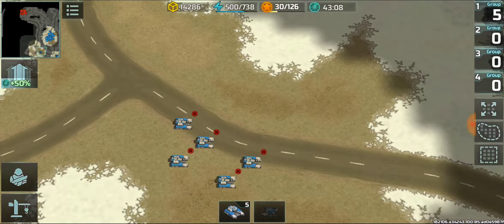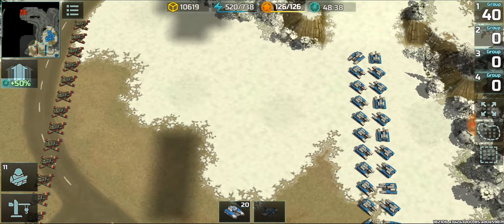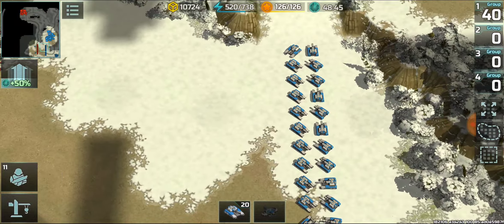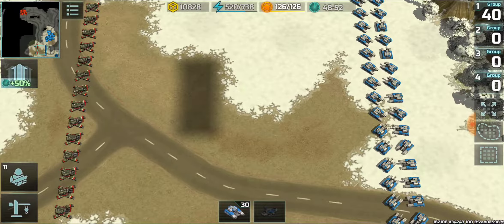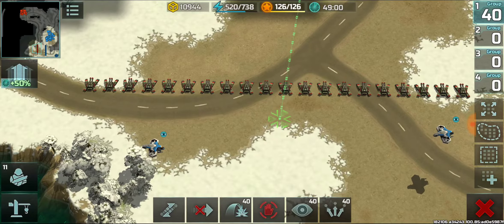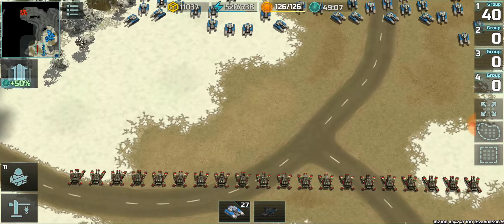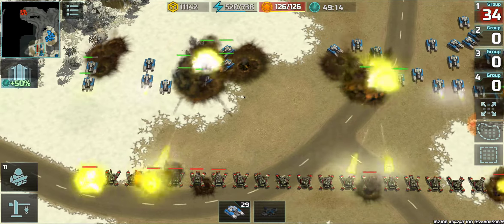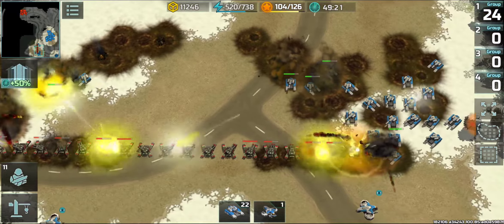Now we have 40 hammers versus 20 jaguars, with jaguars in a single line and hammers in a double line. There is no point making a single line of hammers since most of them won't be able to participate. In this formation there will be no gaps between the jaguars, so if the hammers have to pass they have to beat the jaguars first. This is a much more solid line of defense for jaguars when there are no gaps between them.